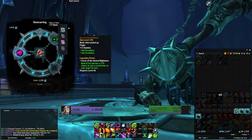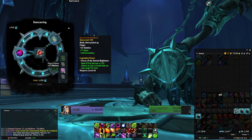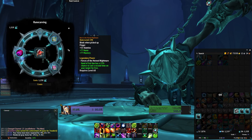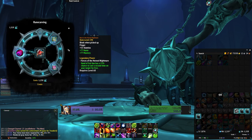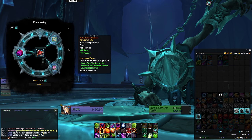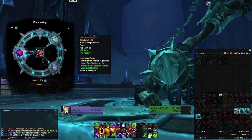Either which way you do it, try to get your legendary crafted, or at least ready to craft before the raid comes out. That's going to be a massive power boost for your character, but also a very nice item level bump to show all those pugs that yes indeed, you do in fact have over 180 item level.